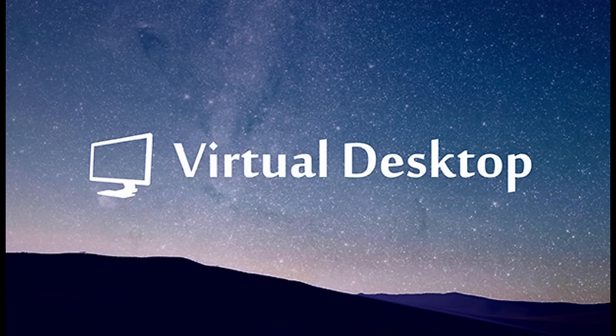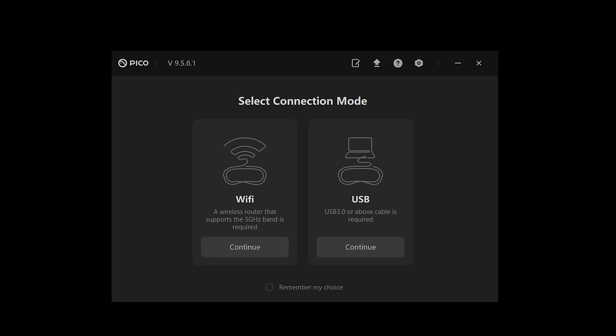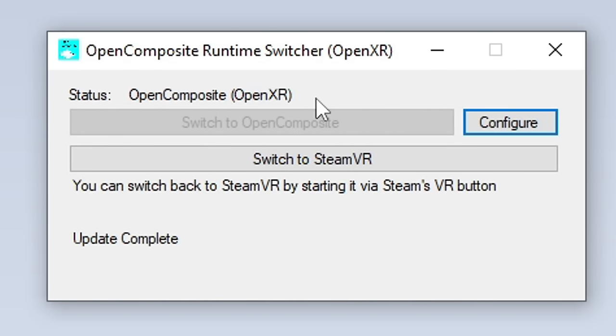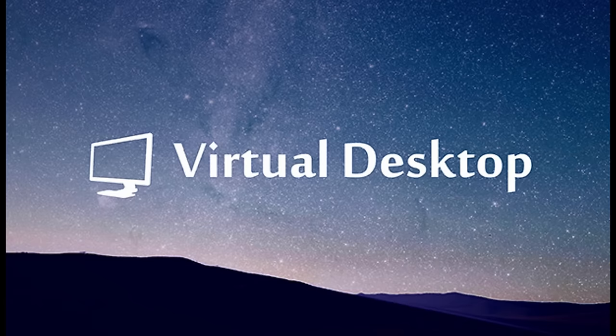If you are using the Pico 4, I use Virtual Desktop to stream the game from my PC to the headset, but I have a link cable plugged in for additional charging. If you use the standard Pico 4 software, the Streaming Assistant, it will always run via SteamVR and we don't want that. So we download and install OpenComposite and click on Switch to OpenComposite — we do this for the Pico 4 just to be sure DCS doesn't run through SteamVR. Next, buy and install Virtual Desktop and run it via the Pico 4.